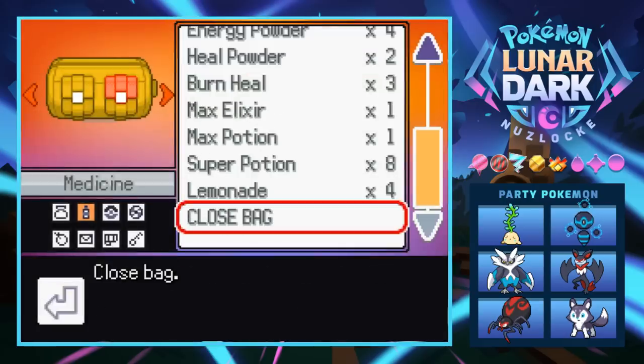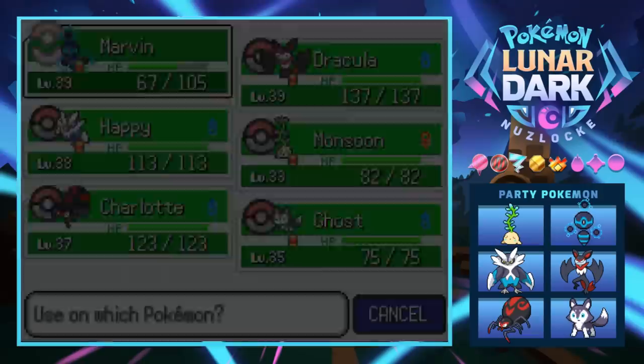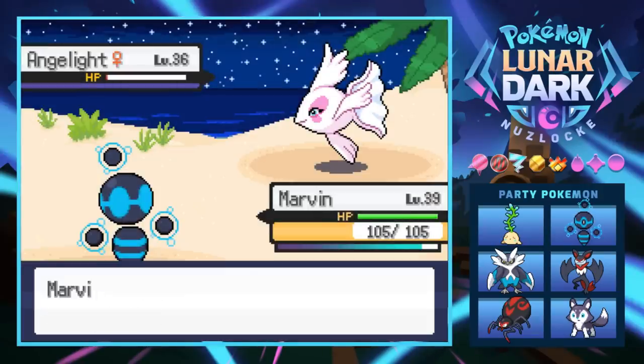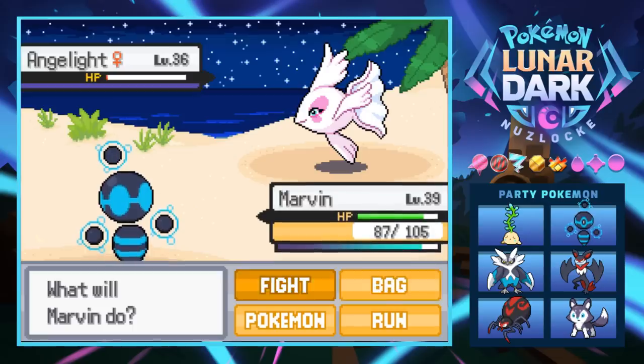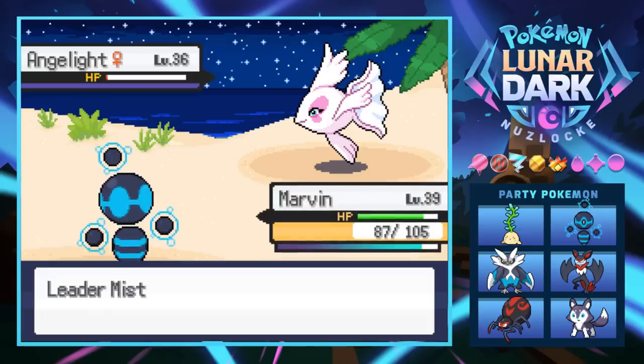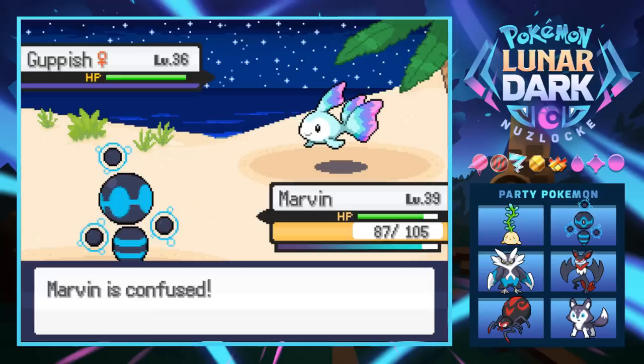We play it safe with a Super Potion because we don't want to die. One more Shock Wave — she's switching out into a Guppish, and that thing looks badass as hell, like a betta fish. We break through and Shock Wave almost knocks it out, so we should be fine. Really should have gone for Lightning Strike but that's fine.